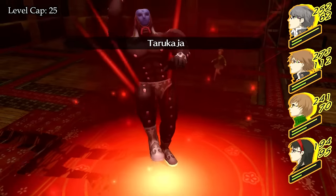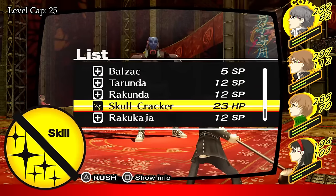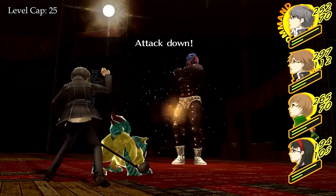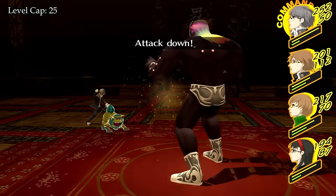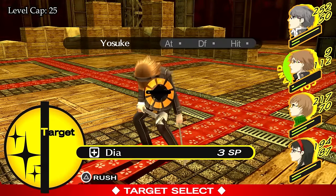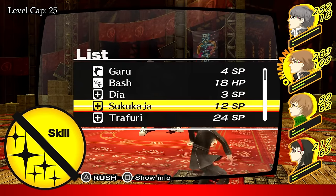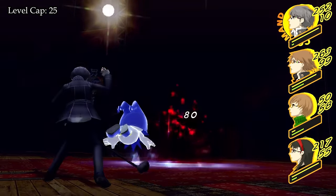The mini-boss uses Power Charge, then Rebellion and Tarukaja before throwing out a big single-target attack. Since this is essentially the only thing he does, we prepare properly by debuffing his attack with Tarunda and guarding with the entire party when he's about to attack. Guarding is very important — I forgot to do that the first time around and Yosuke almost got wiped even with a Tarunda up. Even through the guard, the mini-boss still hits hard, but at least he can't one-shot anybody. Afterwards it's more healing and damage, and a couple of turns later we're already done.